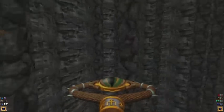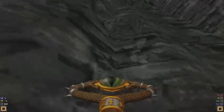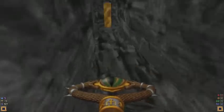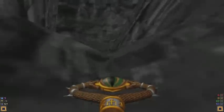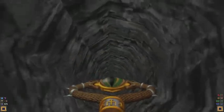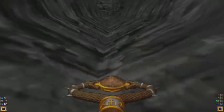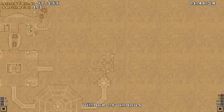Beyond this area where the Imps are is an area I like to call the Wind Maze. It is a bunch of halls and corridors all bunched together, and you can easily get lost in it if you don't use the auto-map often. So I'm going to be opening up the auto-map very frequently, just so I can get my bearings on where I am currently.